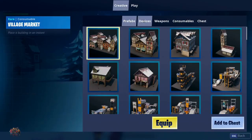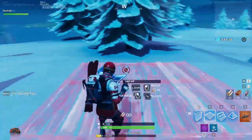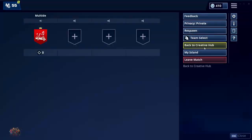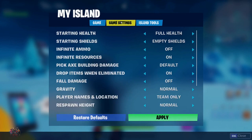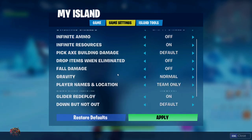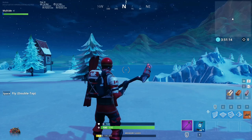This will reset your whole island — basically it's just like starting a whole new island. The second step is to go to Devices and get an airplane, making sure it is in your trap section. Next, go to My Island, go to Game Settings, and make sure you turn off Drop Items When Eliminated, and also set your Respawn Height to Off. Go ahead and click Apply.